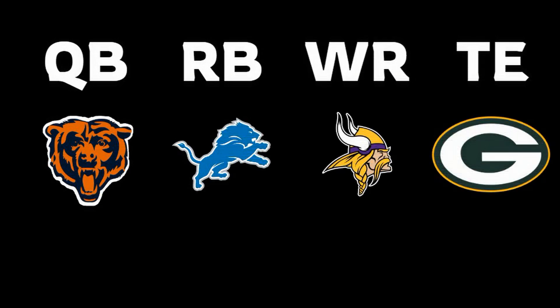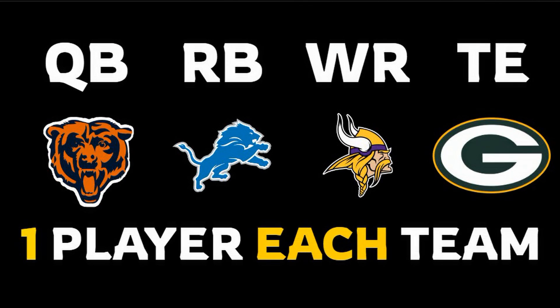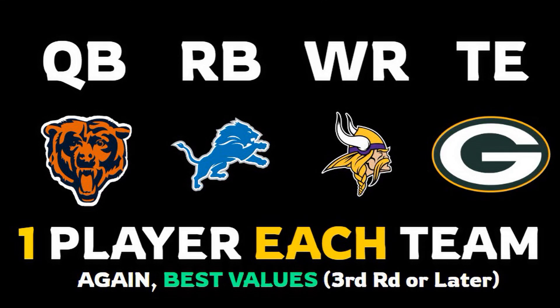We're going to give you the quick rundown here. We have four different positions — we need a quarterback, a running back, a receiver, and a tight end. We have four teams in the division: the Bears, the Lions, the Vikings, and the Packers. But here's the twist: we have to draft these players based off of current-day fantasy football ADP, and these players can only be from the third round or later in drafts. So there's not going to be any Justin Jeffersons in this video — no first or second round guys — because we're talking about values.